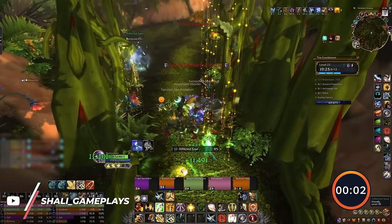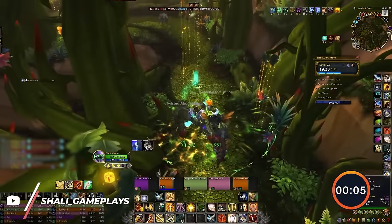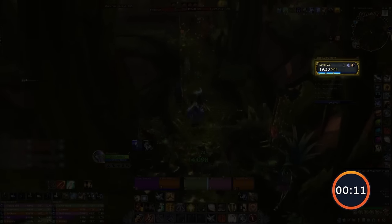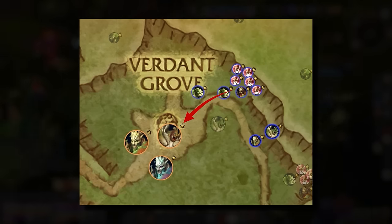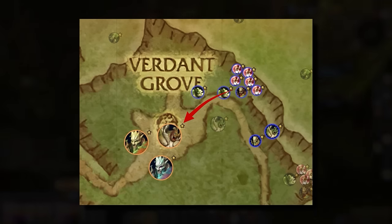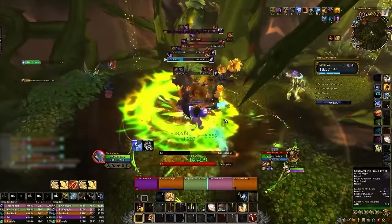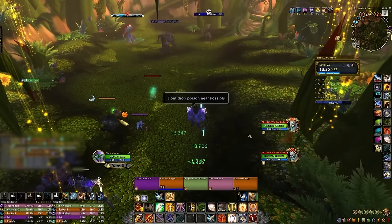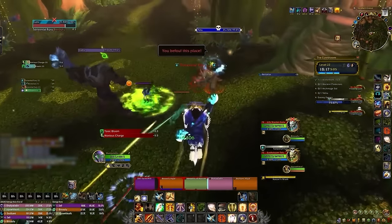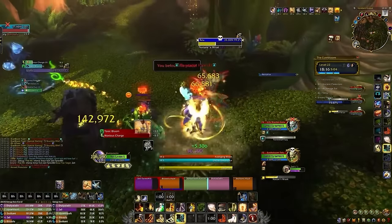To put this theory to the test, I want you to put yourself in the shoes of this Retribution Paladin. They're about to engage one final pack before pulling the Ancient Protectors inside of a 22 Tyrannical Everglue. Having the boss standing right in front of you and knowing that it's a Tyrannical key, there's no denying that using Avenging Wrath here might seem like a complete waste. However, fast forward to the moment the boss is pulled and we realize that even though we're dealing with one non-fortified trash pack, one minute has already passed. Just like that, an entire use of Avenging Wrath is lost.